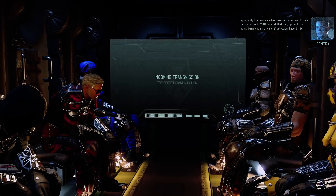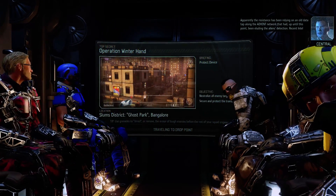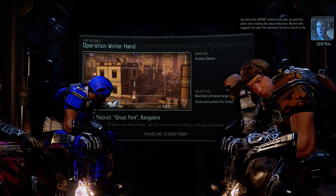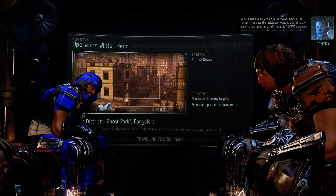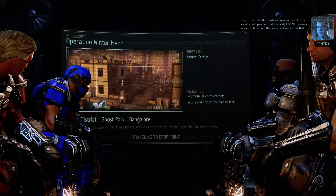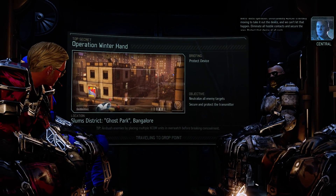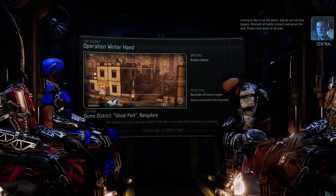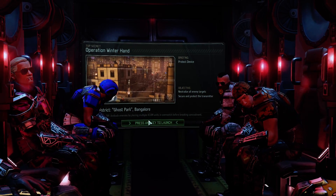Apparently the resistance has been relying on an old data tap along the Advent network that had, up until this point, been eluding alien detection. Recent intel suggests the data the resistance found is critical to the aliens' latest operation. Unfortunately, Advent is already moving to take out the device and we can't let that happen. Eliminate all hostile contacts and secure the area. Protect that device at all costs. Let's go.